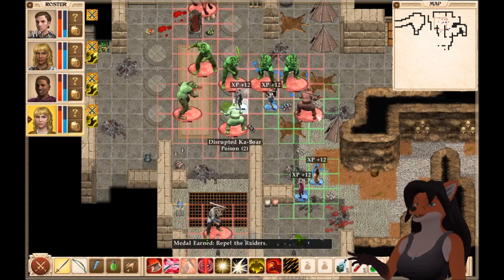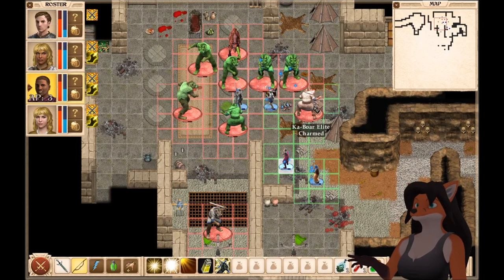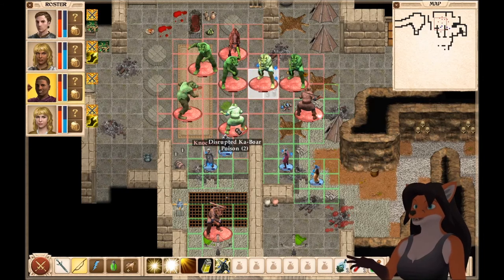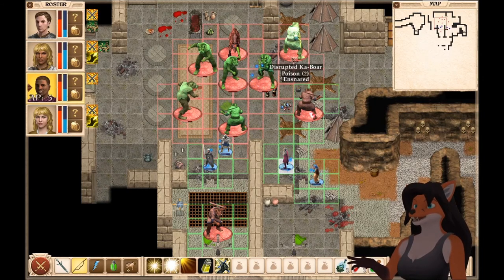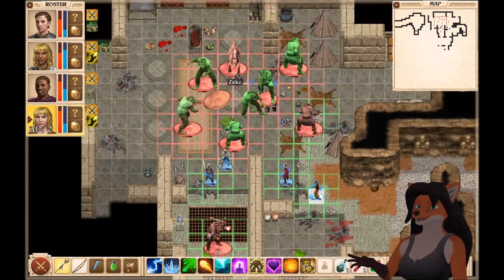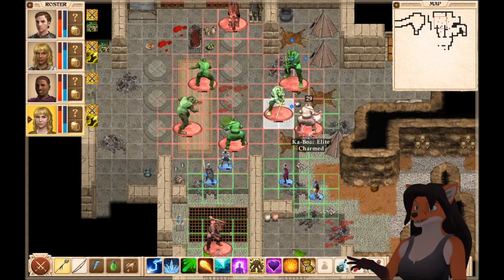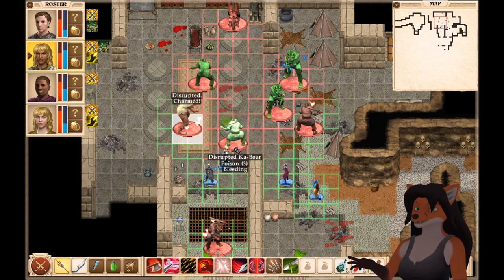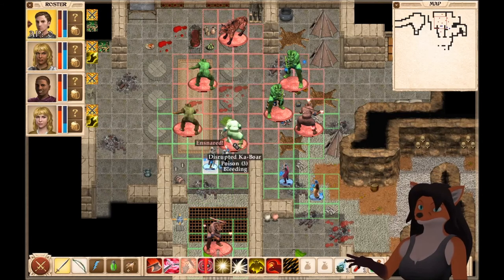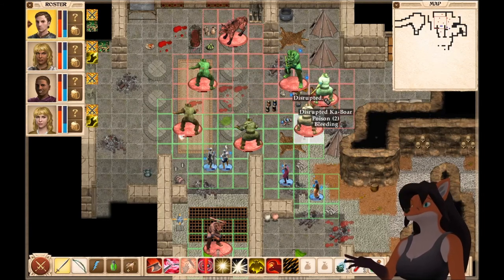The power of the raiders has been broken. We still need to deal with all of these cobwores, though. A lot of them are disrupted, which means they're basically going to be — oh, that one's charmed. I love the fact that they're just beating each other up now. It's very helpful. Another fireball, please. That one got charmed. That one got charmed.